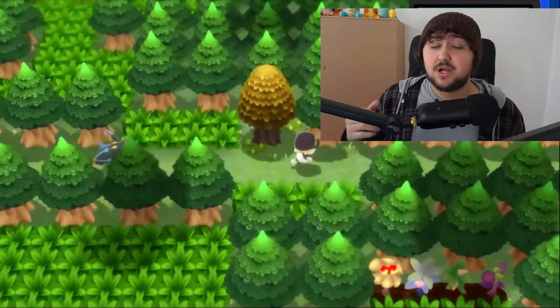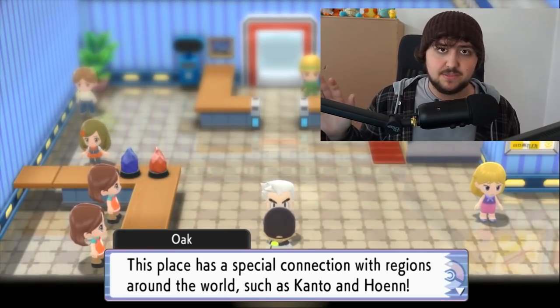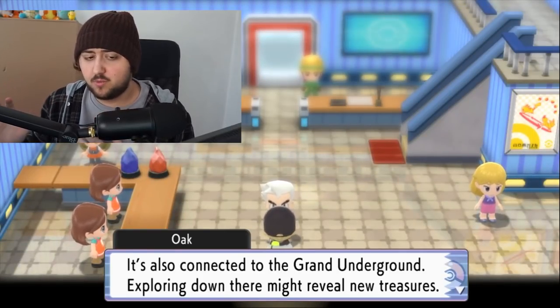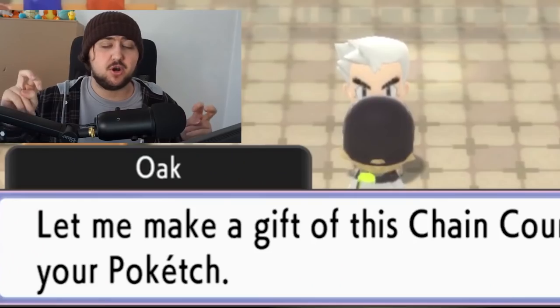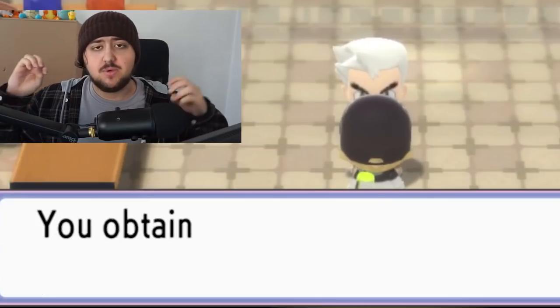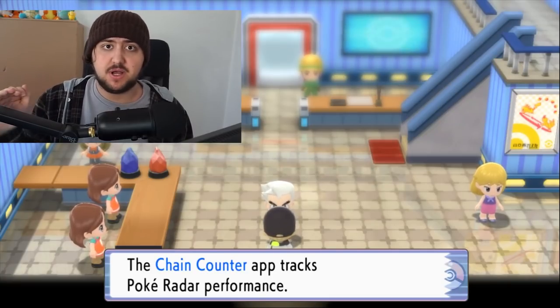Inside Ramanas Park there will be legendary Pokémon you can encounter, like Giratina, Mewtwo, and others — with some exclusives between the two games. If you go over to Ramanas Park, which is where the PAL Park was located before, you will actually be rewarded with a chain counter from Oak when you enter.